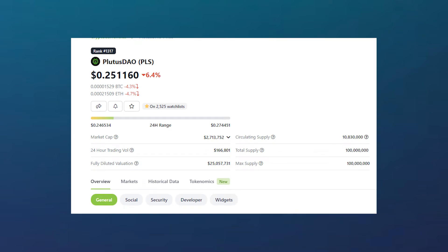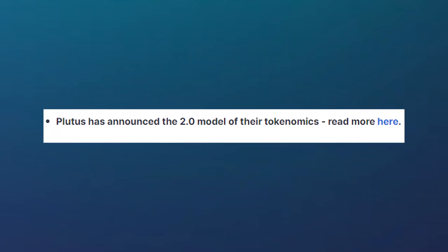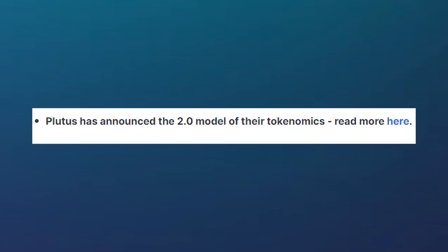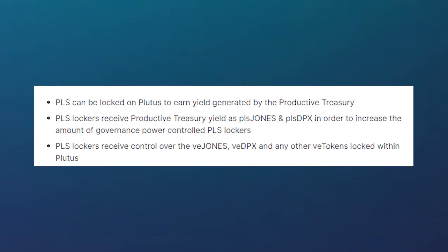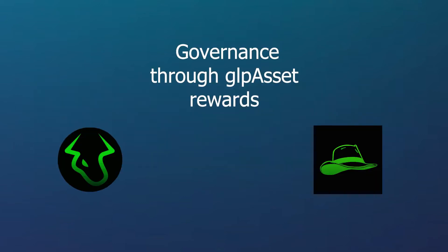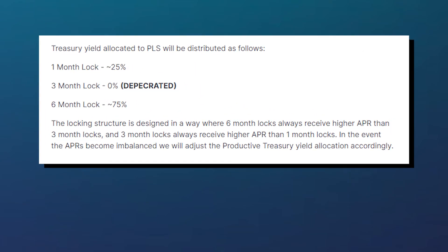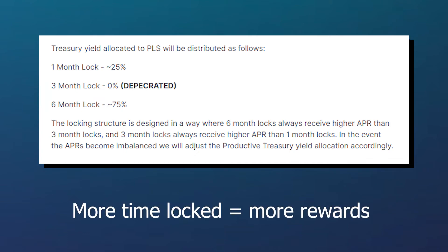Let's also cover the native Plutus token, known as PLS on coin tracking websites. This token recently got new tokenomics, making it even more lucrative to use on the platform. The old version of the PLS token worked simply as a token you would lock up to farm yield, farming yield from the treasury and giving users governance power via PLS DPX and PLS Jones rewards. Users had a choice of a 1 month, 3 month, or 6 month locking phase, and would earn rewards based on the amount of time locked.